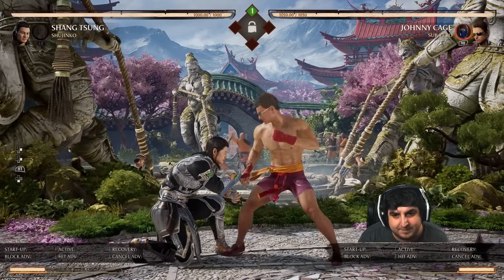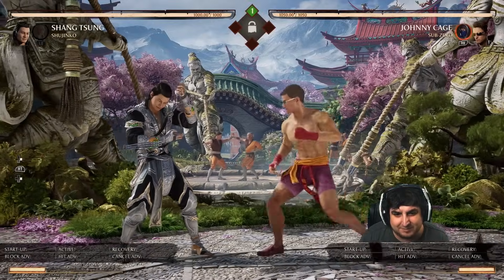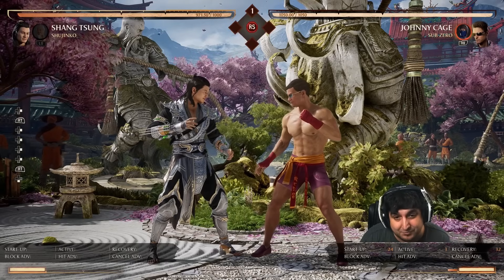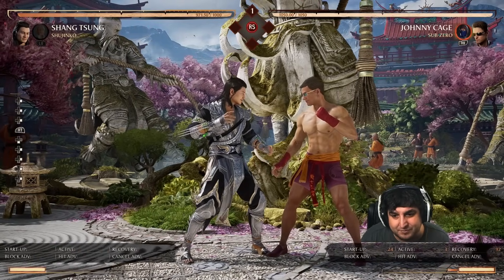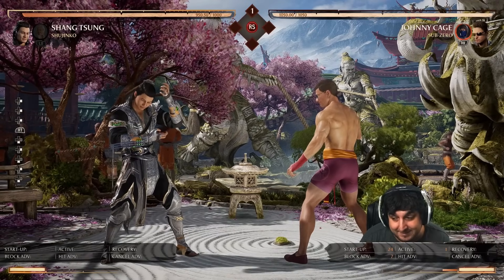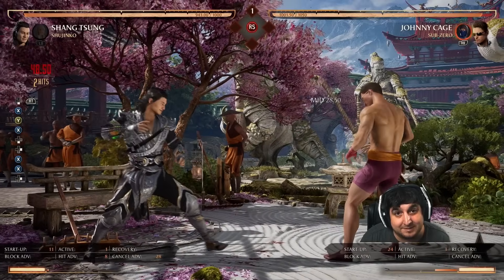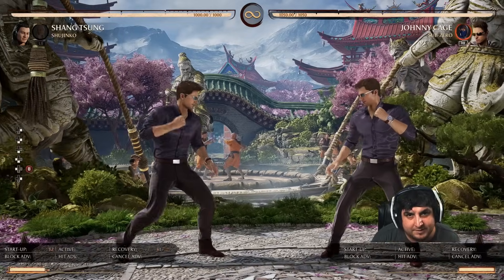Alternatively he can finish the string with a big sweeping kick. That's plus 7 on block, but the third hit is a high. This is where the mix-up comes in: he can do 1-1-2 that we just looked at, or he can finish it with this kick. If you're blocking ready for 1-1-2 and he throws the kick out, you're at plus 7 in a bad spot. If you can really familiarize yourself with this string and react to the kick to duck and punish, that's your best way out.